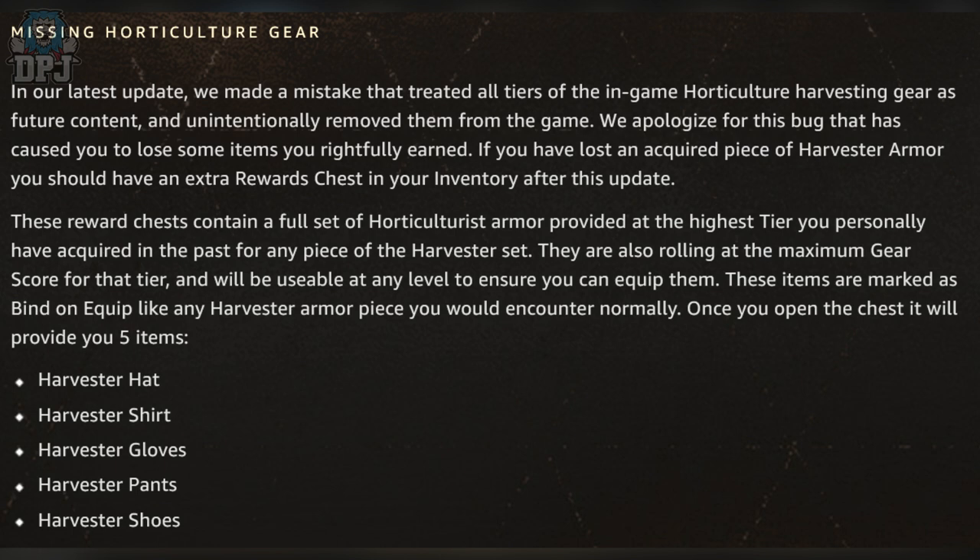These items are marked as bind on unequip, like any harvester armor piece you would encounter normally. Once you open a chest, it will provide you with 5 items: the harvester hat, shirt, gloves, pants, and shoes.